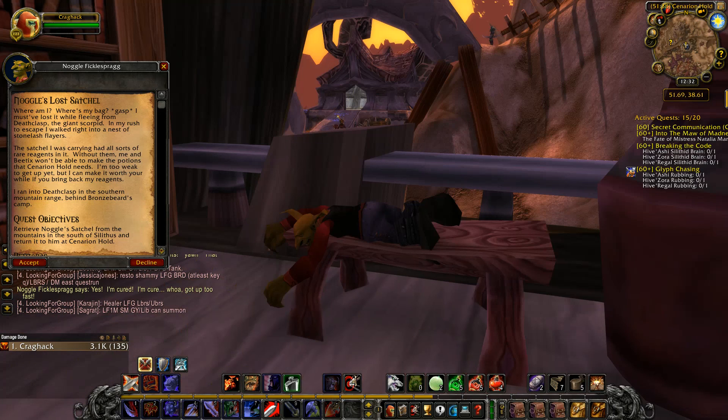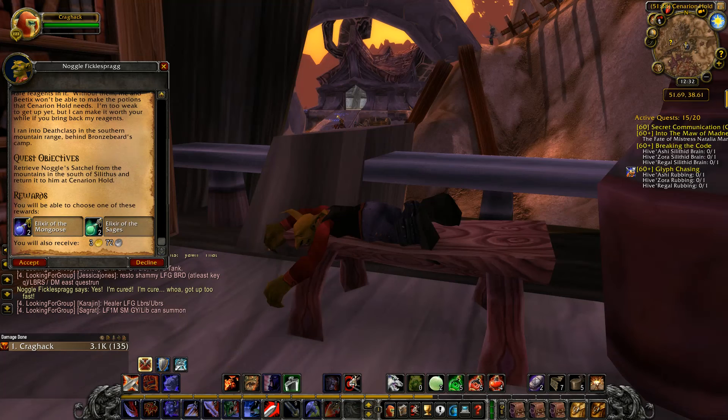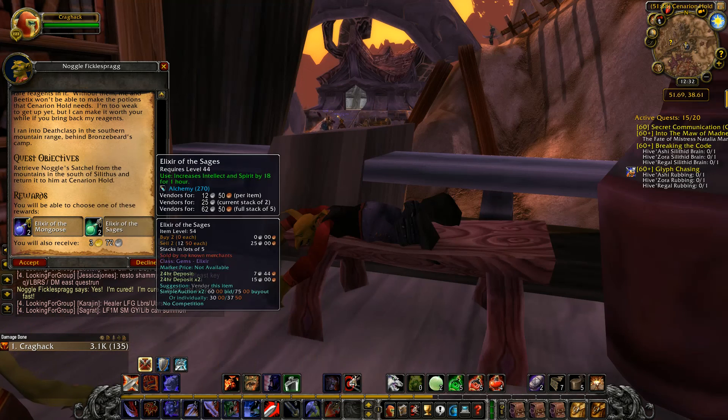But I can make it worth your while if you bring back my ingredients. I ran into that clasp in the southern mountain range behind Bronzebeard camp. 3 gold, 70 silver — and elixirs.